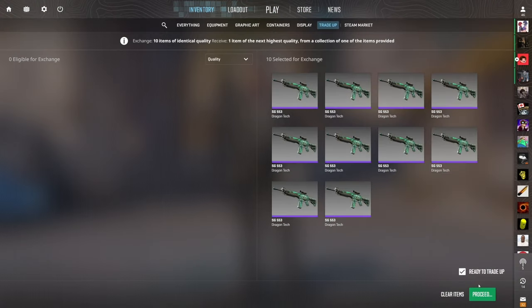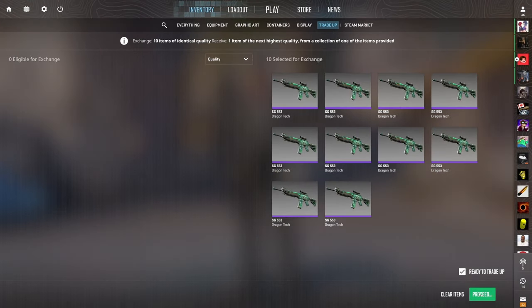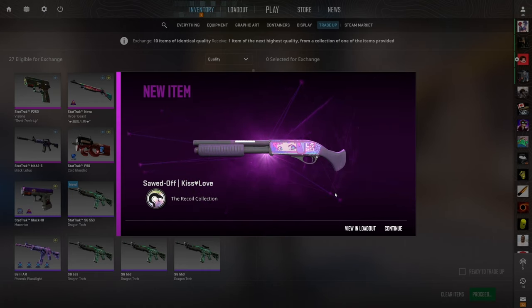The further along we go into this video, the crazier the contracts become. This first $5 trade-up has a 67% chance to profit, but realistically the P250 Visions is basically breakeven — around 13 cents of profit. We really just want to see the AK-47 Ice Cold for just under $5 of profit. And that's the AK-47 — but it's the worst outcome, a $2 loss nonetheless. Unfortunate, but I have confidence we'll make it back in the rest of this episode.